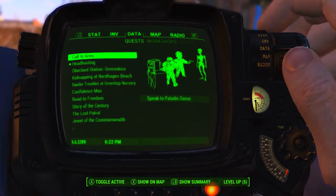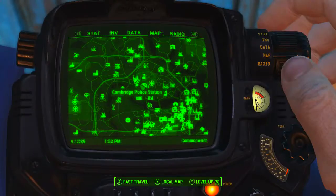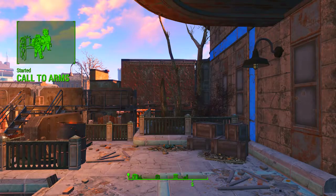The first way is to be on the quest, Call to Arms. To get this, we will need to come to the Cambridge Police Station, which on the map is north-northwest of Diamond City. Once here, fight off the ghouls and be sure to speak to Paladin Danse. After agreeing to help him, you will begin the quest, Call to Arms.